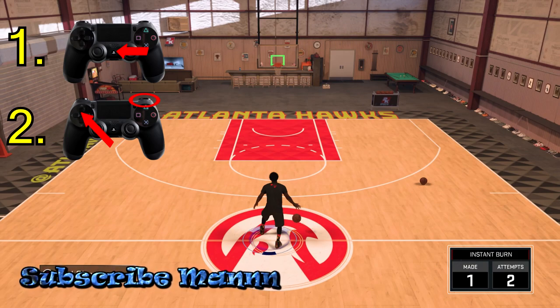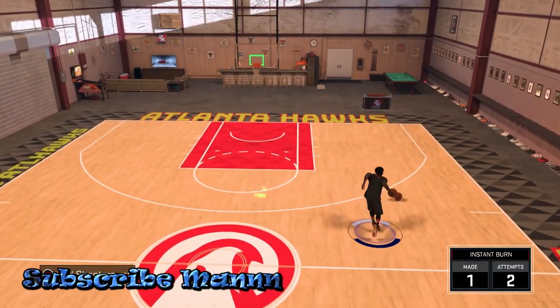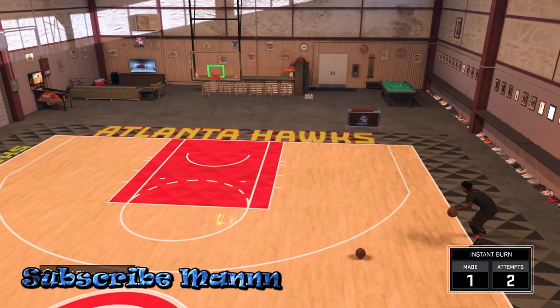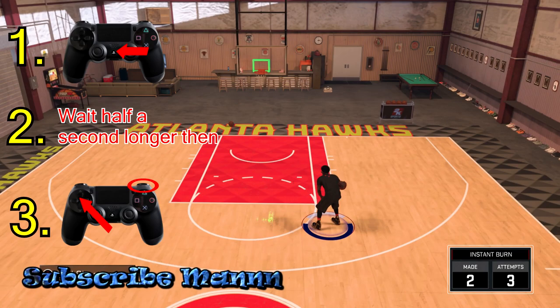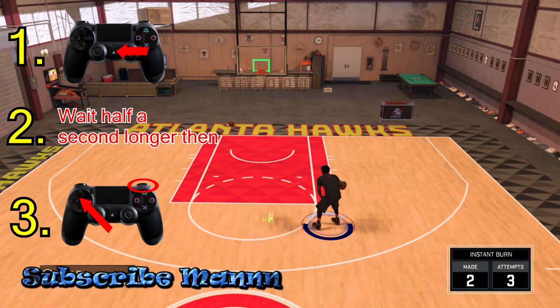After you flick your right stick to the opposite ball hand, you wanna hold turbo and flick your left stick in the opposite direction — which would also be left — and you get the momentum crossover. If you wanna do the version without that little stutter step, it's simple. Once you flick your right stick to the opposite ball hand, just slow down a half millisecond before holding your left stick to the left and holding turbo at the same time. Slow it down just a millisecond and you'll take out that stutter step.